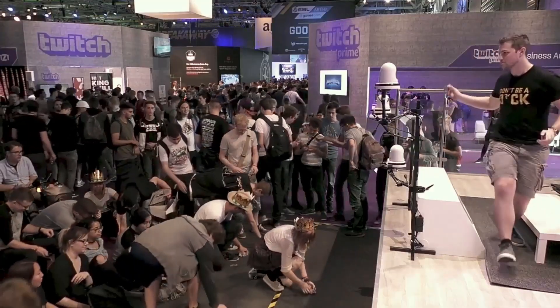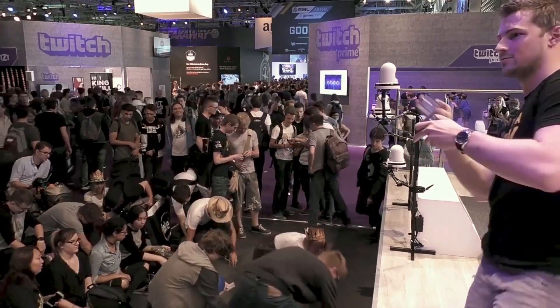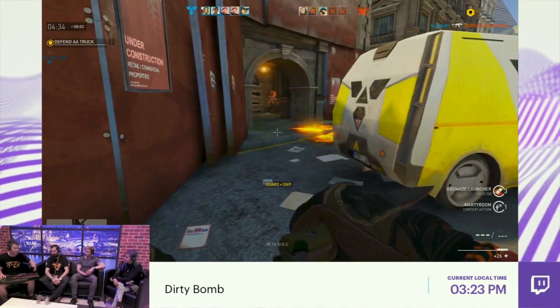Your favourite community manager also embarrassed himself in front of ten thousand strangers on Tuesday. He was joined by producer Drunk to talk about the future of Dirty Bomb, hard to do if you're trying to play the game at the same time. Drunk casually announced our plan to release new Mercs every six to seven weeks this year and mentioned the next big new map, Castle, which we'll show you more of later on in the video.